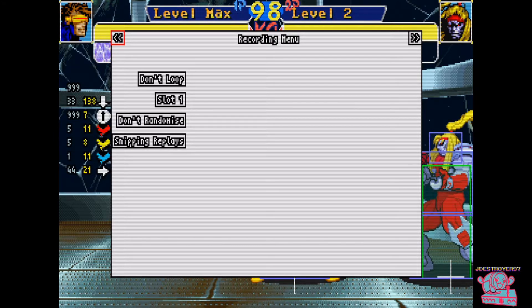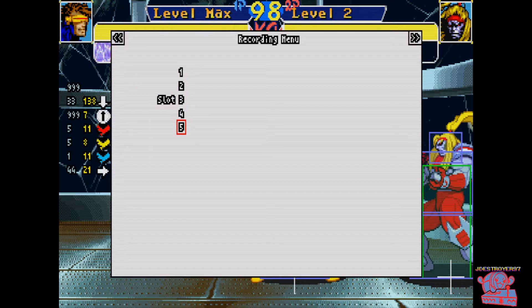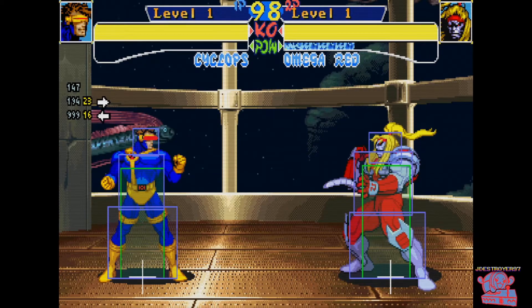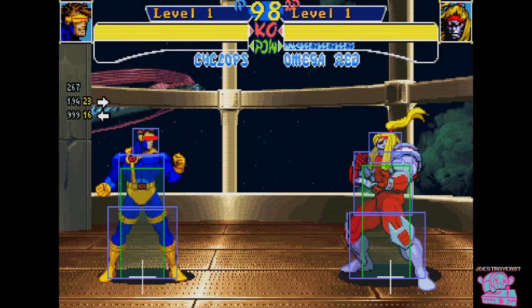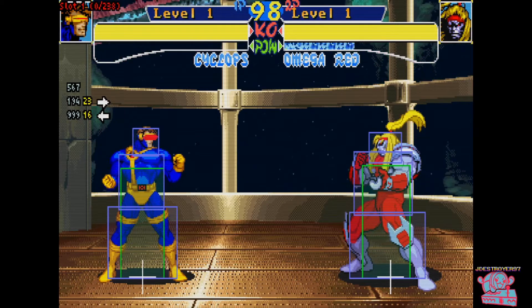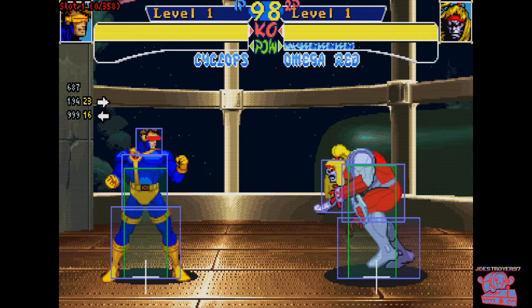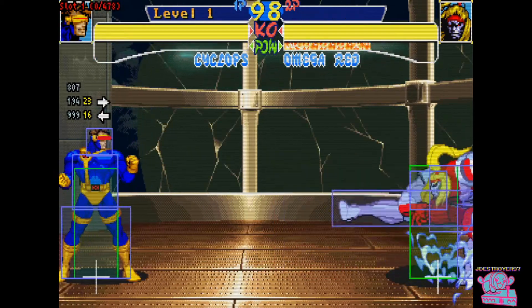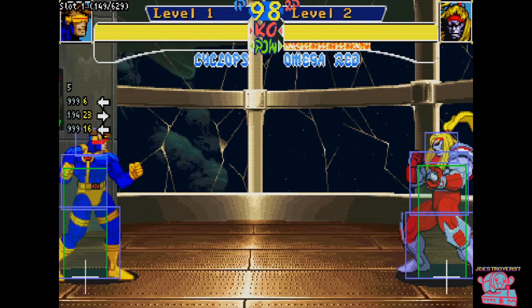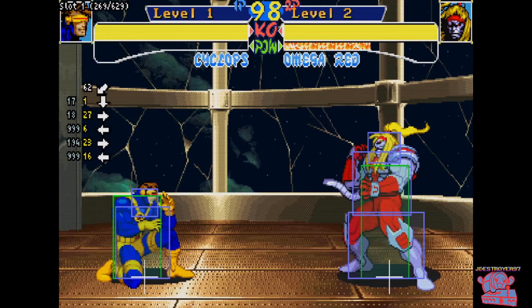Here is the recording menu. The recording menu has one through five slots that you can use to record various actions with your character. You can even set the option to loop or not loop them. In order to record, you press the coin button twice. You'll see that slot one will be in the top left in red and you'll be able to start recording inputs. Then you press the coin button one time to get the replay of said recording. Take a look.